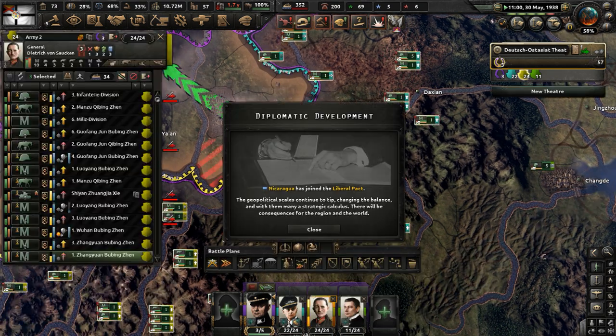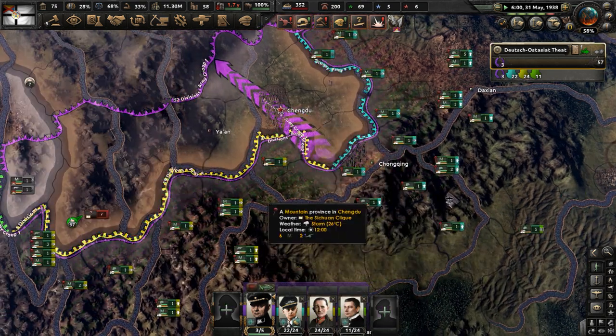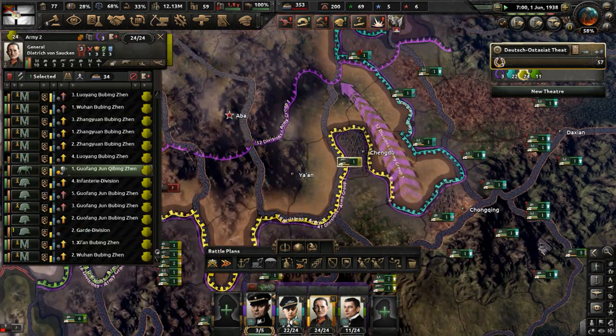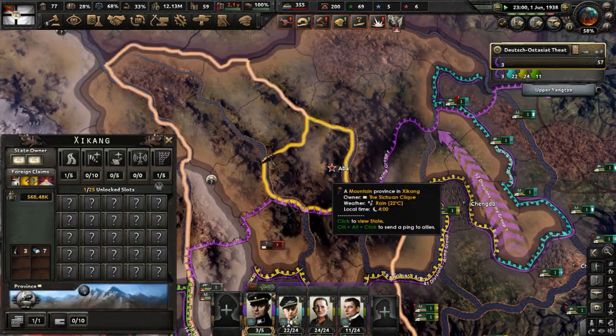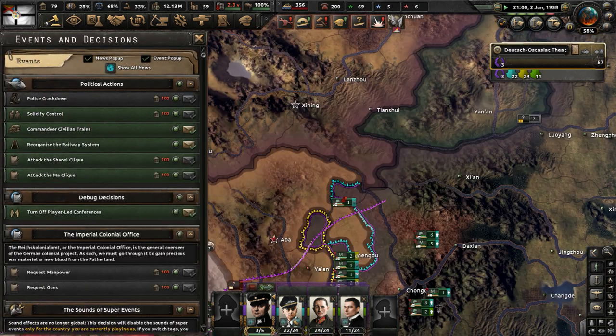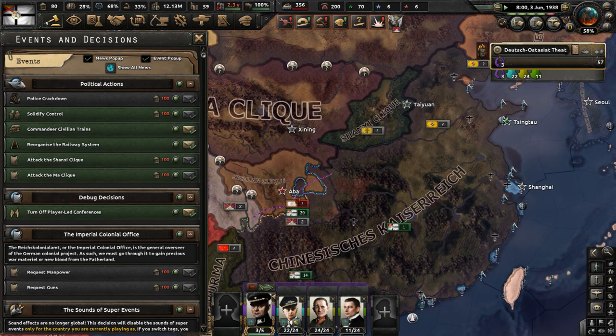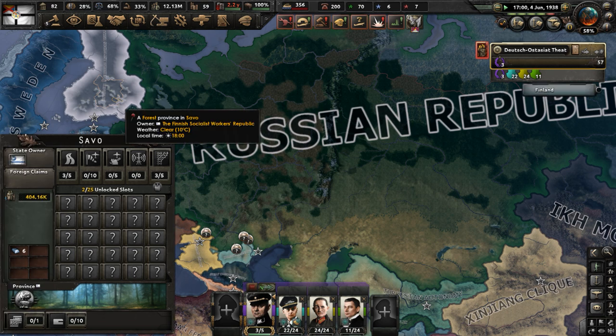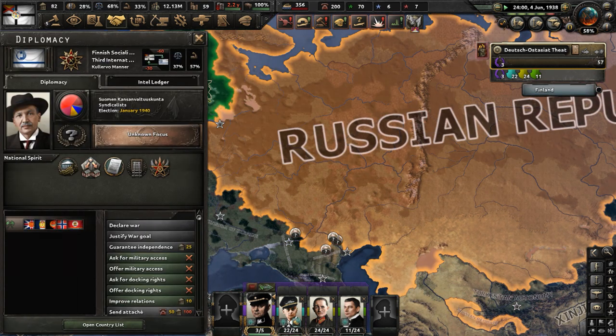Take Chengdu now — there's no troops in the way, just go there and take it. Capture the city and Yangtze as well, get that under our control. Then we've got to go into Abba, capture that place. Can we attack the Ma Clique next? Who do we go after first — the Ma Clique or the Shanxi Clique? I say the Ma Clique. Finland joined the Third International, which makes sense since they're syndicalists.